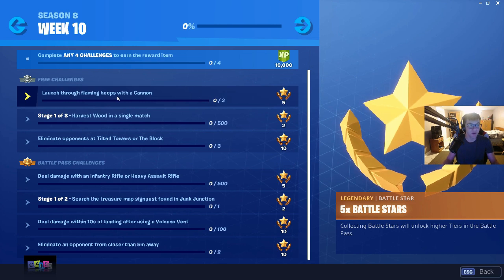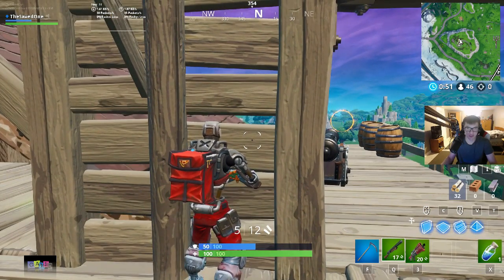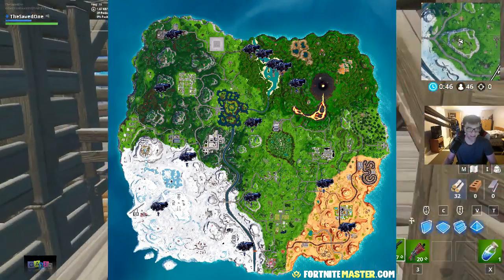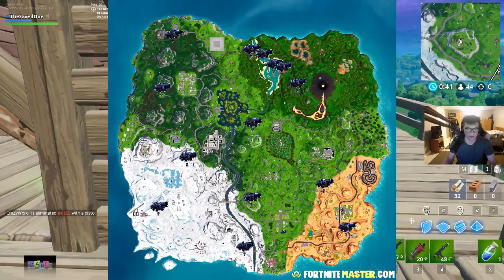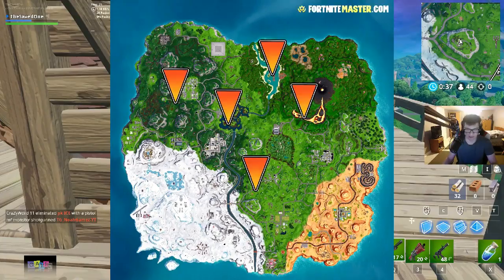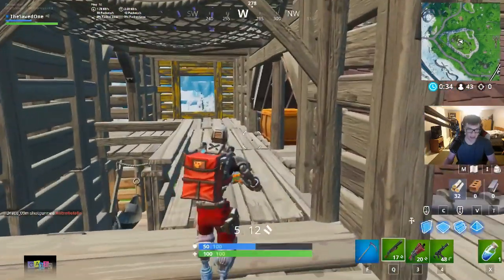First one: launch through flaming hoops with the cannon. Before we get into this, I want to show you where all of the cannons are — it's on the screen right now. Pause the video and take a screenshot if you need to. This also shows where all of the flaming hoops are.